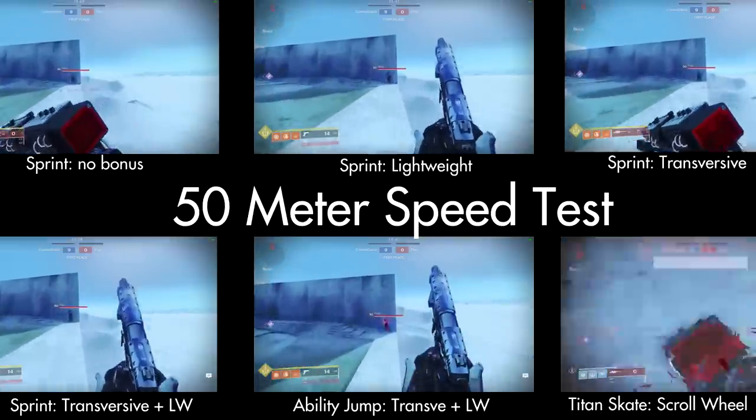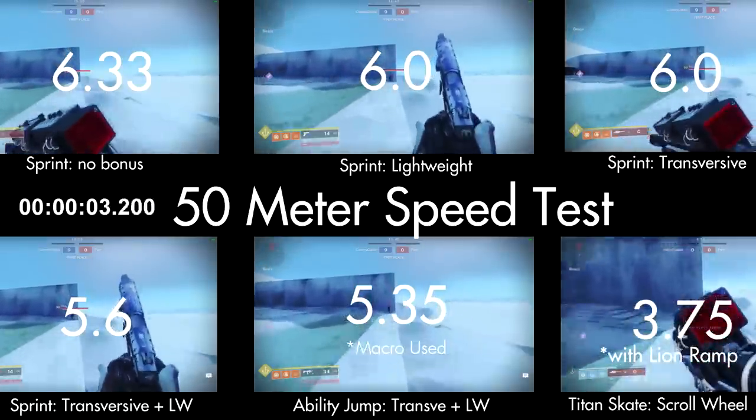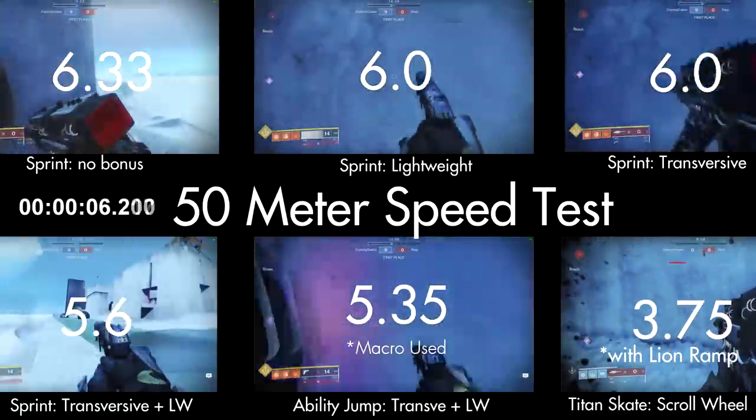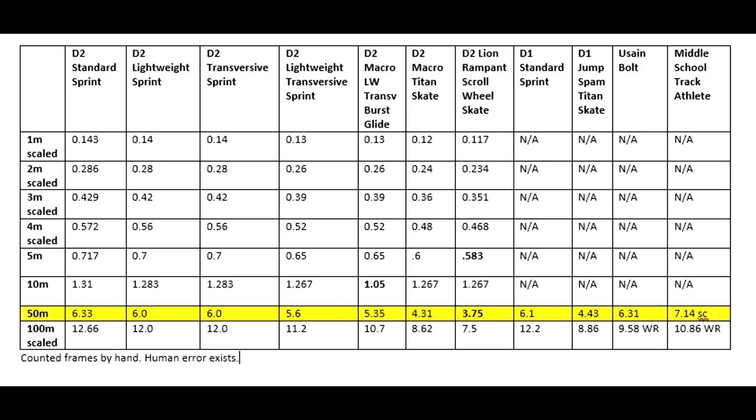What you're seeing in the background is my guardian moving 50 meters with a combination of different sprint-speed-increasing items, as well as titan skating and burst gliding. Interestingly, the macro skate is actually very similar to spamming the jump button on a Destiny 1 titan skate. Titan skating takes a long distance to get fast, so I did the test at 5 meters and 10 meters, then scaled it down for 1, 2, 3, 4, and 100 meters. Before my console friends exit the video — if these strategies work on PC where titan skating is a thing, they will certainly work even better on console.